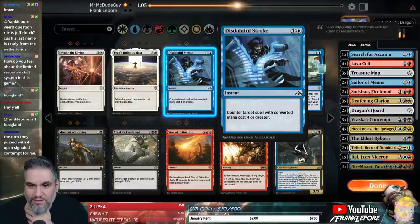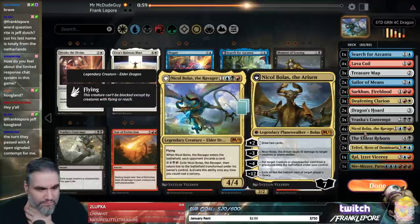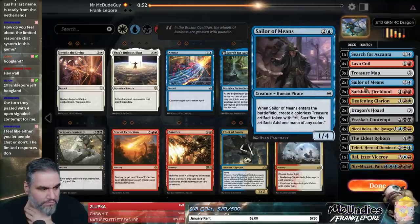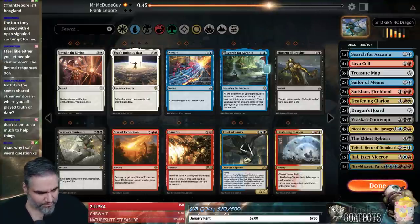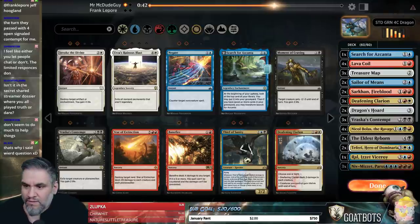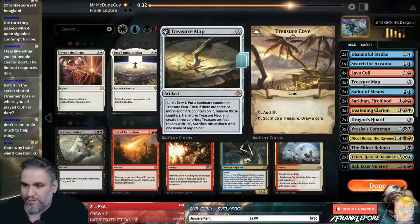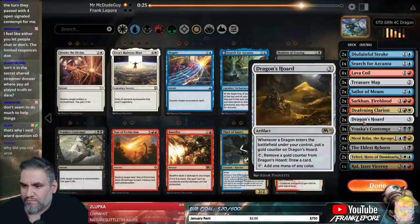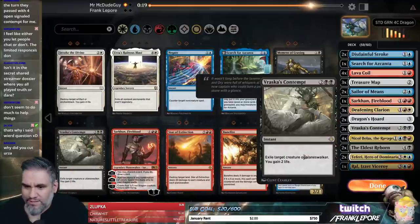Take out one Search — you get two slots here. Definitely double Disdainful Stroke. Star of Extinction actually comes in this matchup too. I feel like it's weird having mana triples on a 26-land deck. We've missed land drops way more frequently than I would have ever expected.